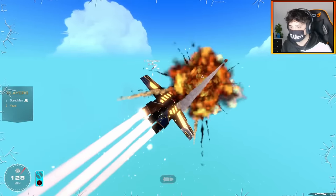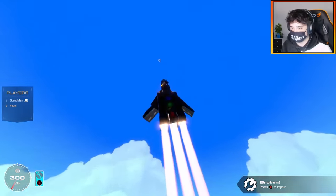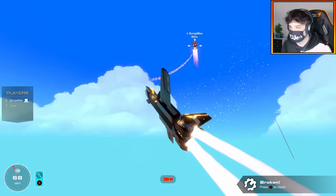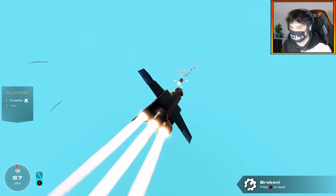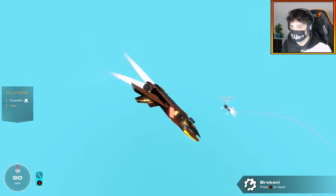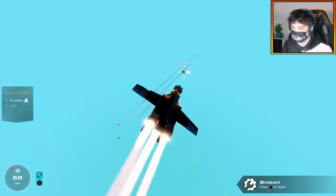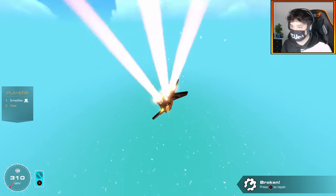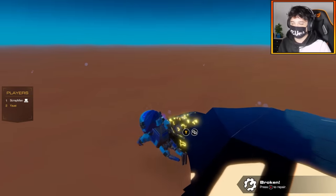Did you hit yourself? I might have. I'm down to one rocket. Just one more hit. Oh, I'm in a flat spin — can I get out of it? This is an elegant dance. Oh, I got a hit — I actually got a hit. Oh, that's my wing. I just tied it up! I'm better without my tail. I really thought I had you there. All right, it's going to come down to the EMP.